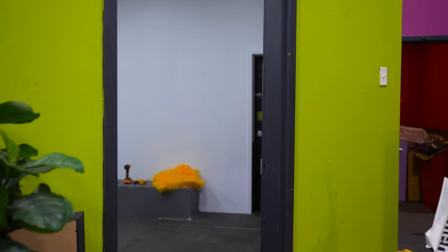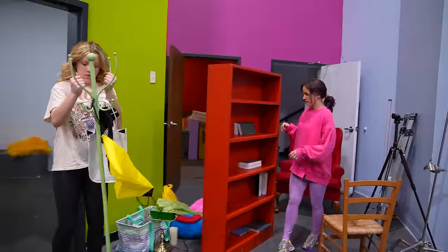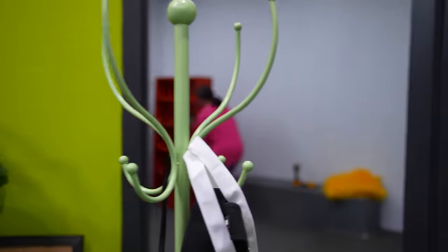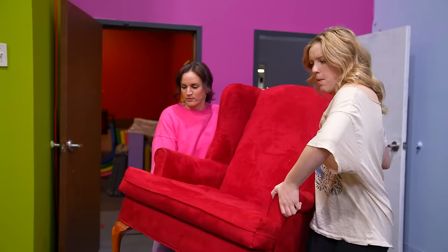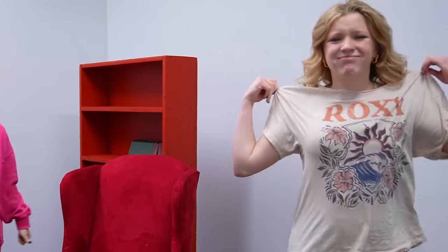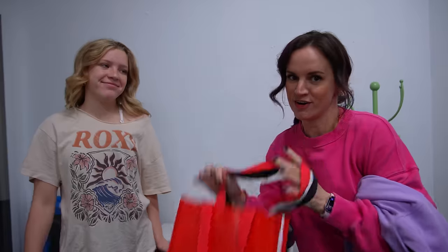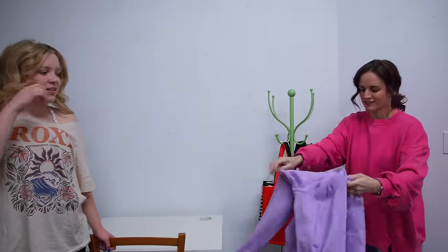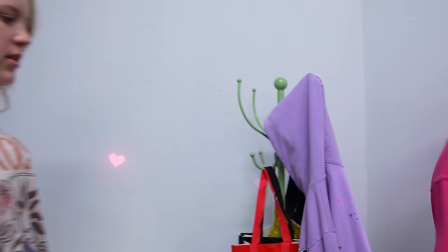We are hurrying. Okay, vanity — check. Let's bring in the bookshelf. Bookshelf will make it look real — just kind of set it in place. This one's actually heavy. Every bedroom has a nice big chair. This is definitely going to trick Catnap, I think. Lana always has a bunch of Lulu Lemon bags in her room, so this will be very convincing. And a sweatshirt — it's purple, so I thought it would be a nice little touch.